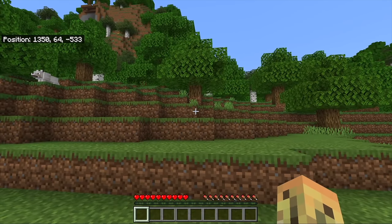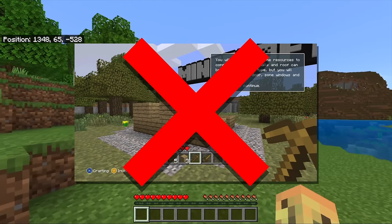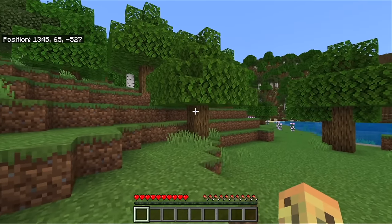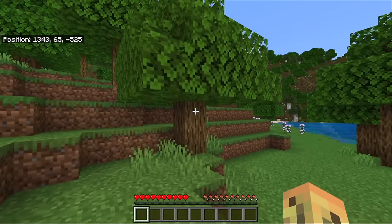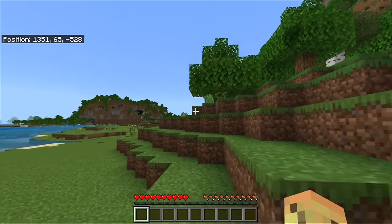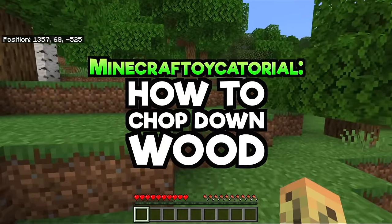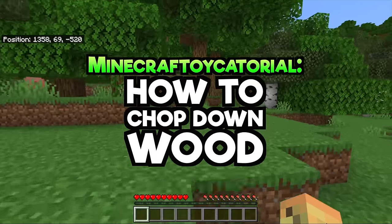This is something a lot of you might already know, but let's be honest — when you first get the game, there's no tutorial, there's no easy way to work out what you've got to do. So even something as simple as chopping wood can be really hard, and this is a problem because you need to do it for basically everything else in Minecraft. As an expert, I would guide you on precisely how to chop down wood.